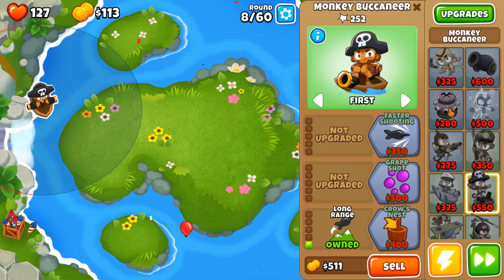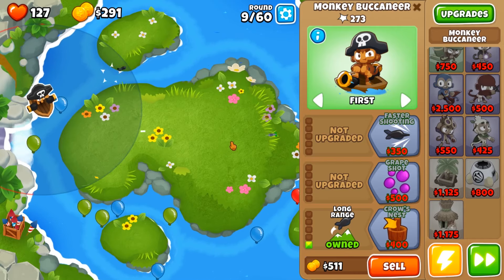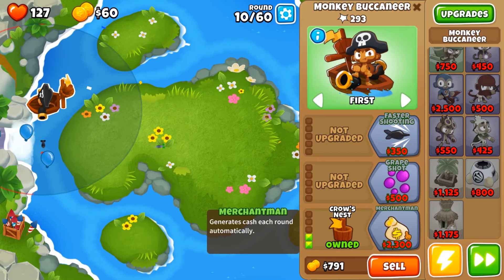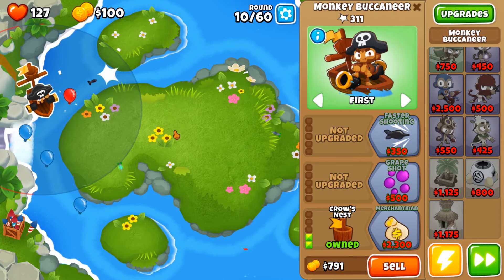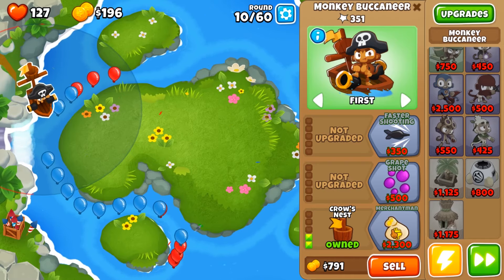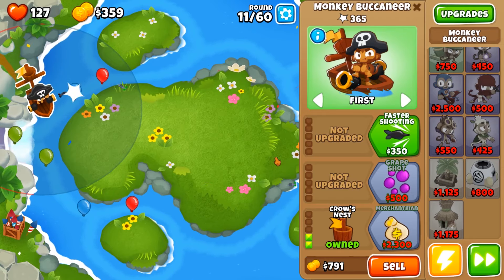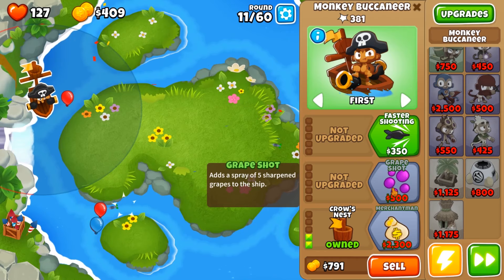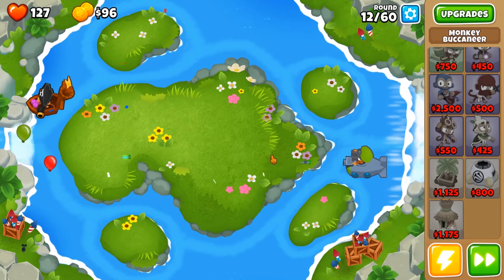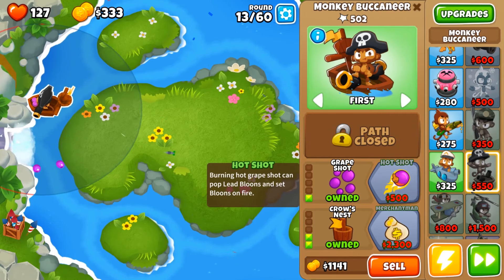Maybe I can put this guy down too, and then get some money coming in. The pirate's money is actually not too bad either. I think it's like $300–$400 per round — that's actually a lot. Or maybe I'm thinking of something else, or maybe that's the T4 upgrade. Creepshot's going to help out a lot. Let's get a hotshot so we can break things with fire.